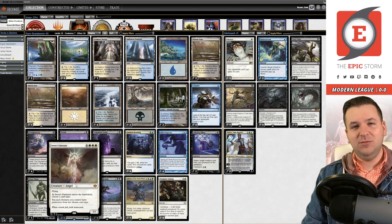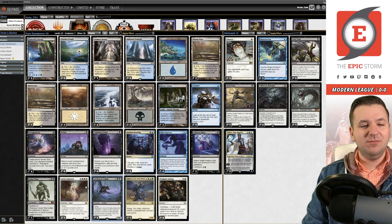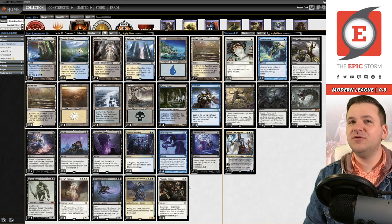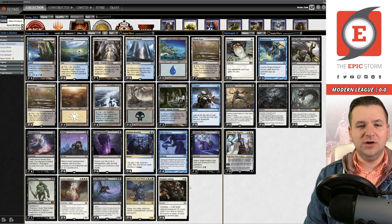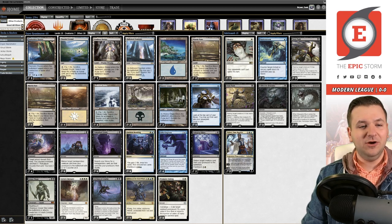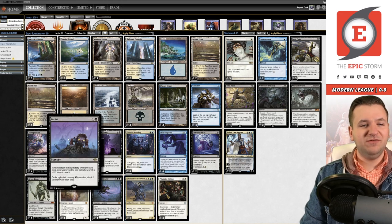Sire of Insanity is a little bit more 'lights out' than Iona is in many ways today. Instead of Elesh Norn in 2021, we're playing Sphinx of the Steel Wind, Archon of Cruelty, and one of the big things is those cards are legends — so it's tough to play them in this deck where we have Persist and Unmarked Grave. You do lose the legendary aspect in this deck, which is part of the reason we're not playing Iona or Elesh Norn. It's not that those cards aren't good enough; it's that they don't work with Modern Reanimator.